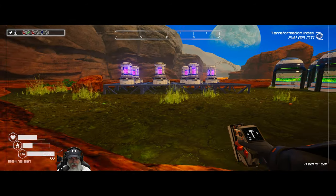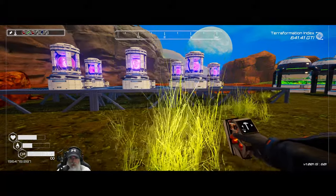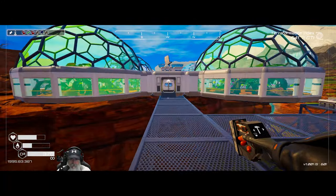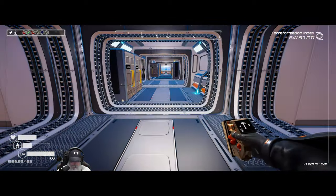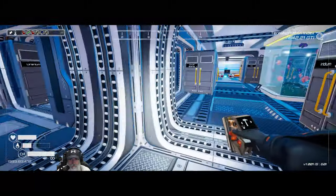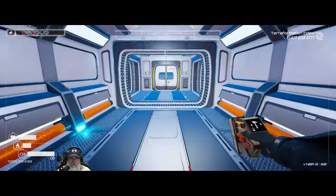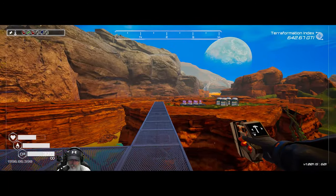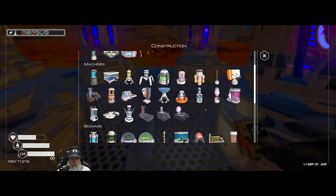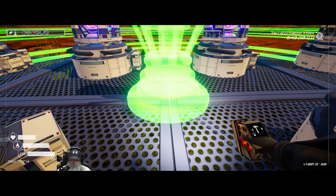We need to make a tier two even though we can only put one fuse in it. We just need three obsidian. Look at the drones keeping us filled up — love those drones. I'm just gonna take one of those right now. Yeah, I think we'll figure out a way to make money some other way — I don't want to give up this fuse. It's just too good to not hang on to.